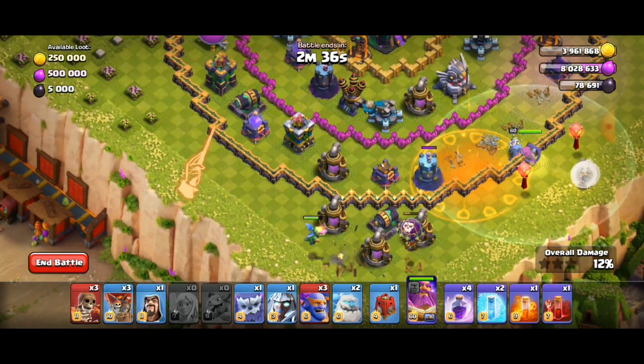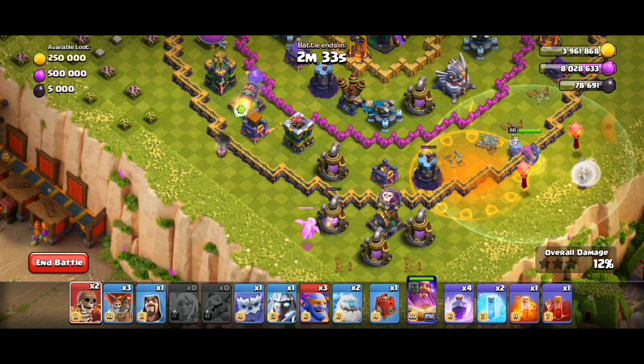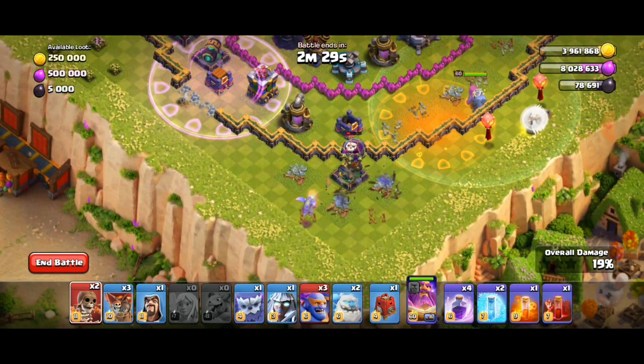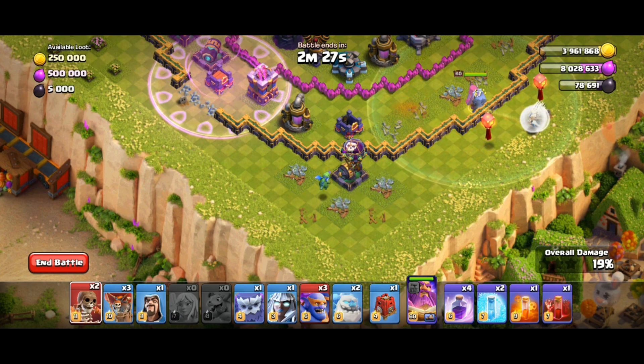Over by the rage tower, deploy wall breakers. Once the wizard tower and cannon go down, deploy wall breakers straight to the poison tower.